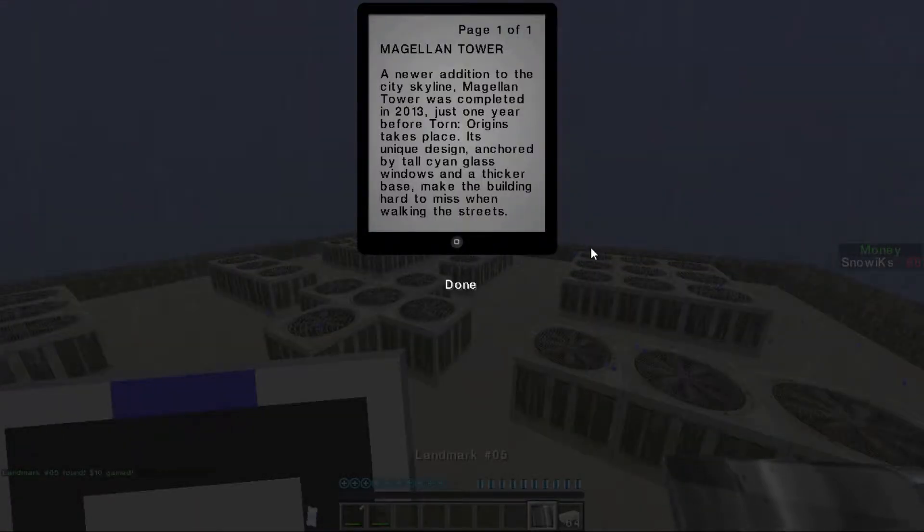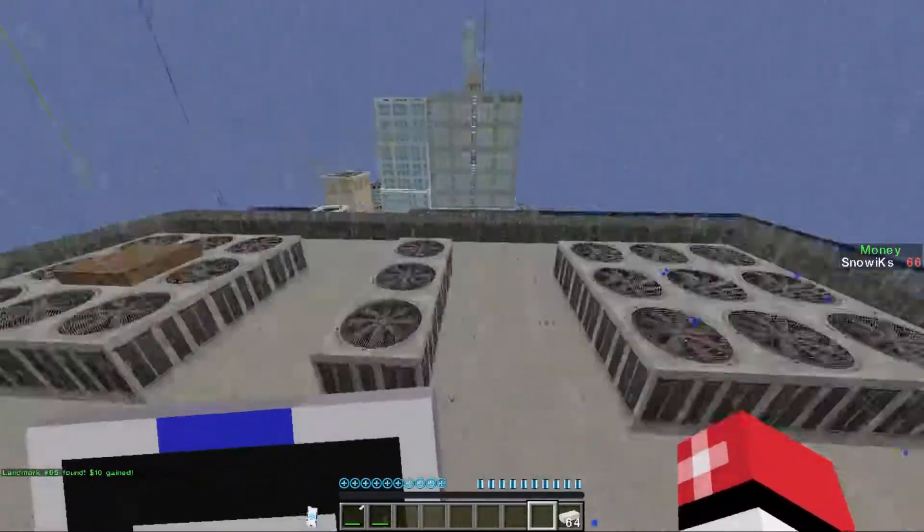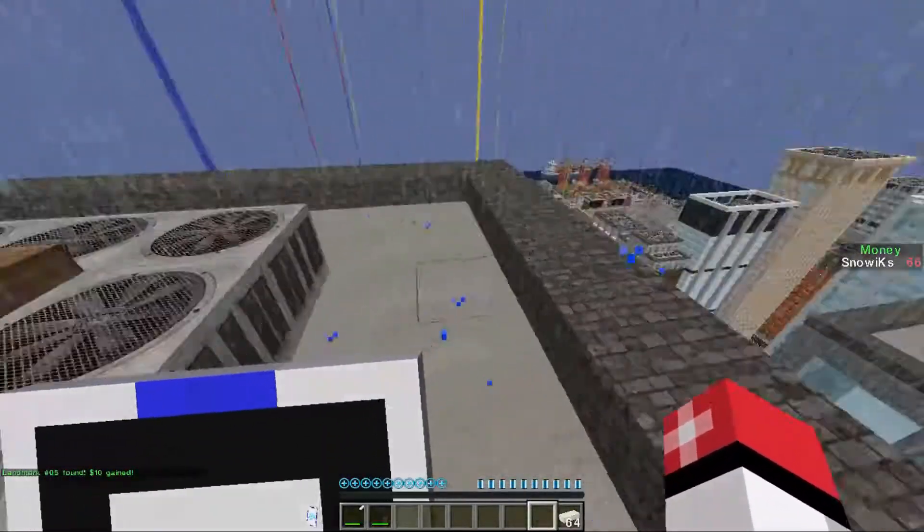There we go. Landmark number five: Megalyn Tower — or Mageland Tower. I don't know how you're supposed to say that. A newer addition to the city skyline, Mageland Tower was completed in 2013, just one year before Torn Origins takes place. Its unique design, anchored by tall cyan glass windows and a thicker base, makes the building hard to miss when walking the streets. I totally never miss any of the buildings. Nope, not a single one.